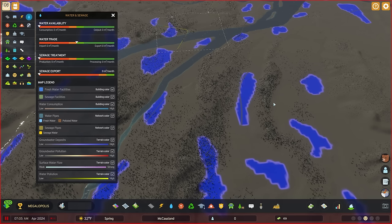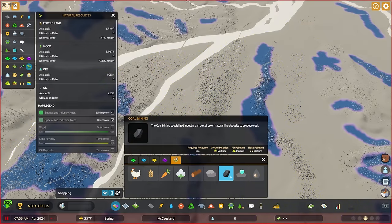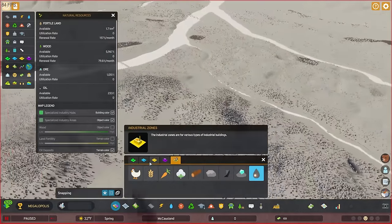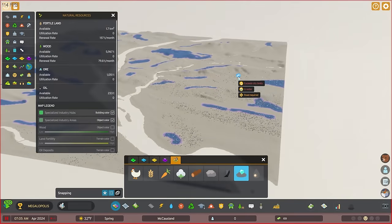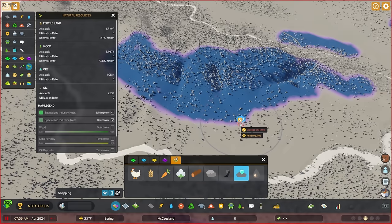This was actually why I had to re-record this video — in the natural resources view you'll see lots of overlapping resources, so you need to go into the specialized industry view to see individual resource areas clearly. I want to show all the individual resources on each map. A lot of map makers place ore specifically in mountain ranges, and I like how this one blends down into the flat areas too so you can start your ore industry in the flatlands and build up into the mountains.